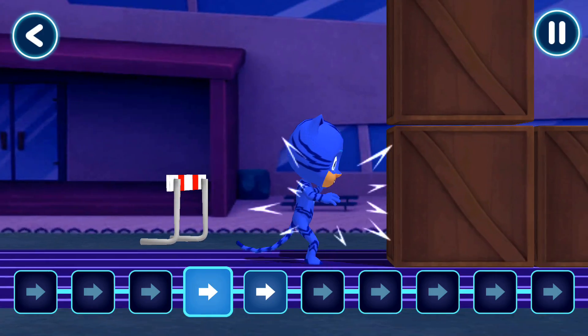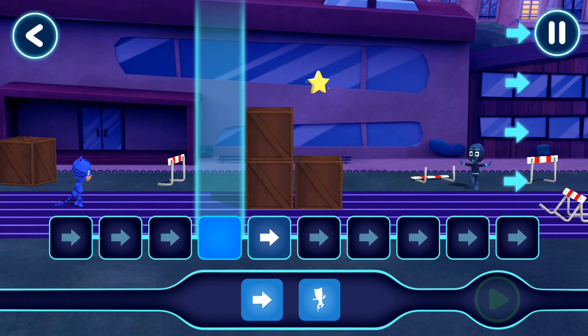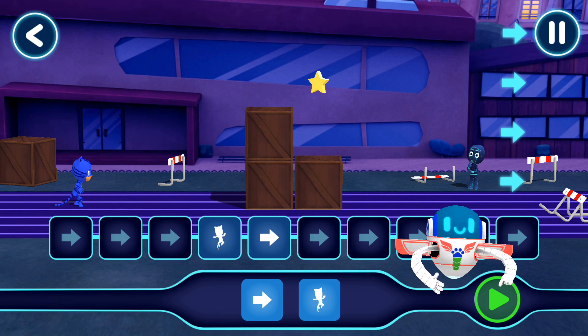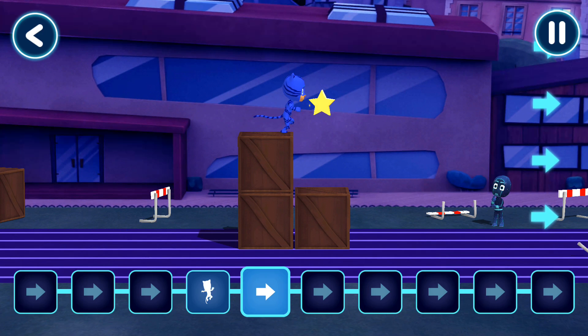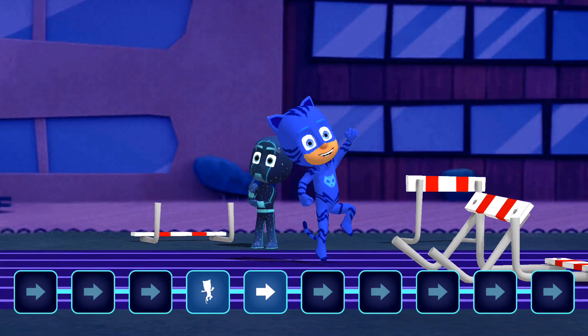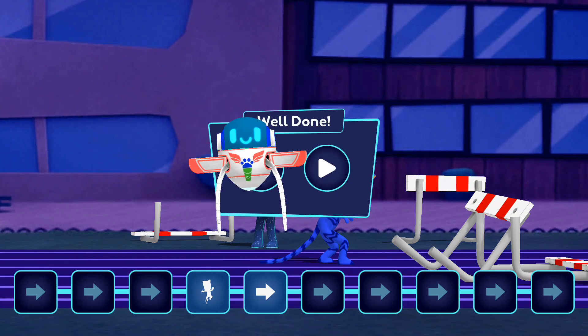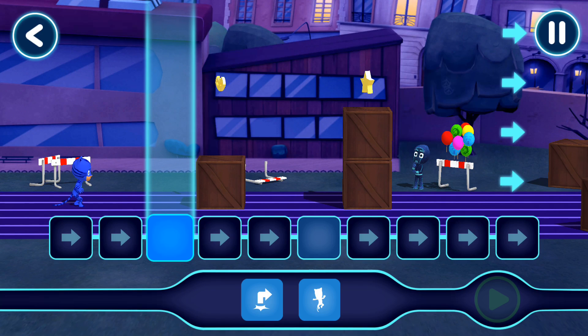Now let's see what happens. Let's have another go. Nice work! Tap this button when you want the hero to start moving. Tap this button when you want the hero to start moving. Perfect placement! Tap here! PJ Masks, we're on our way!